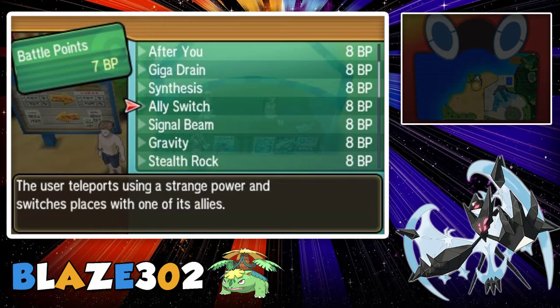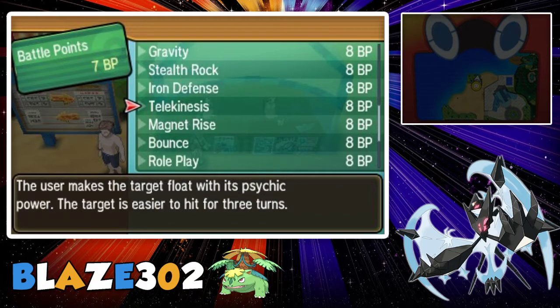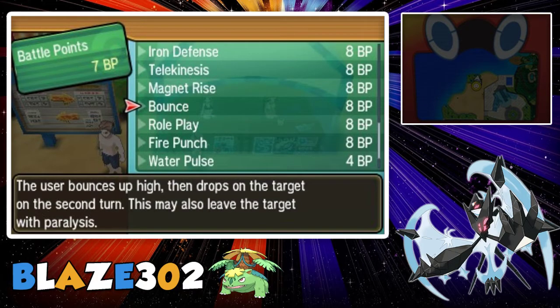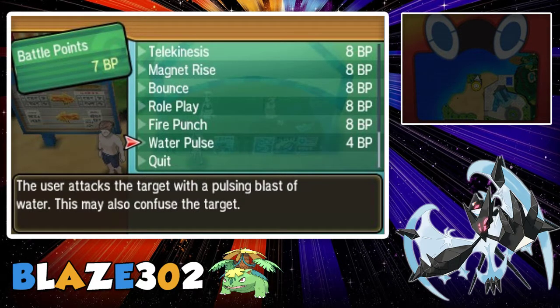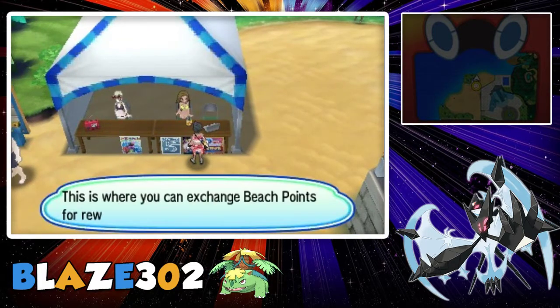Synthesis, Ally Switch, Signal Beam, Gravity, Stealth Rock, Iron Defense, Telekinesis, Magnet Rise, Bounce, Role Play, Fire Punch, and Water Pulse. Then here you go to the girl next to her.